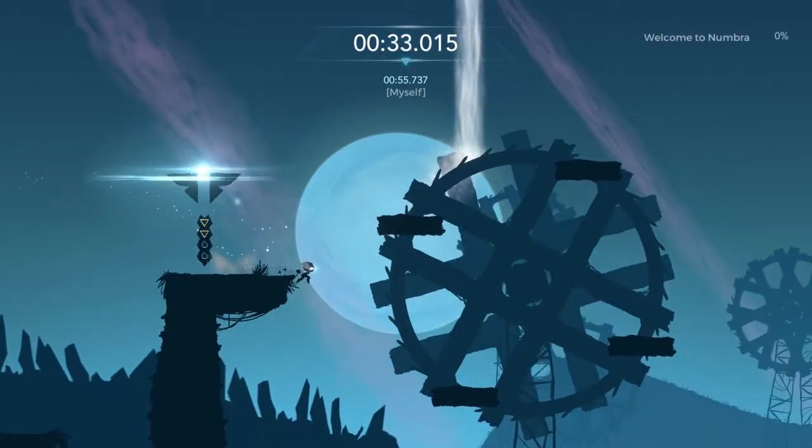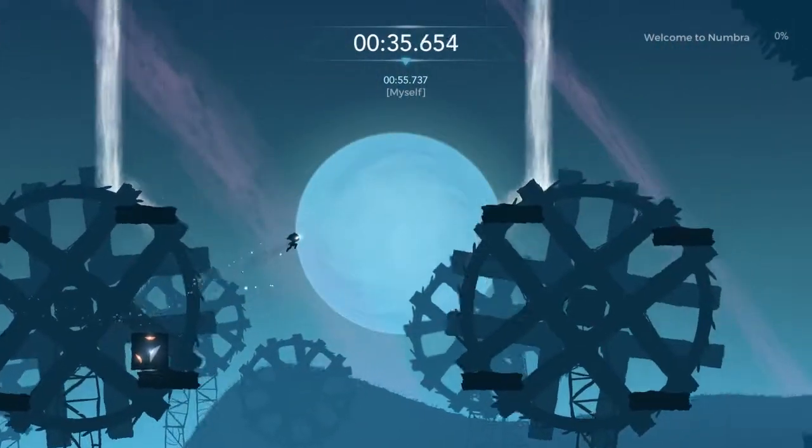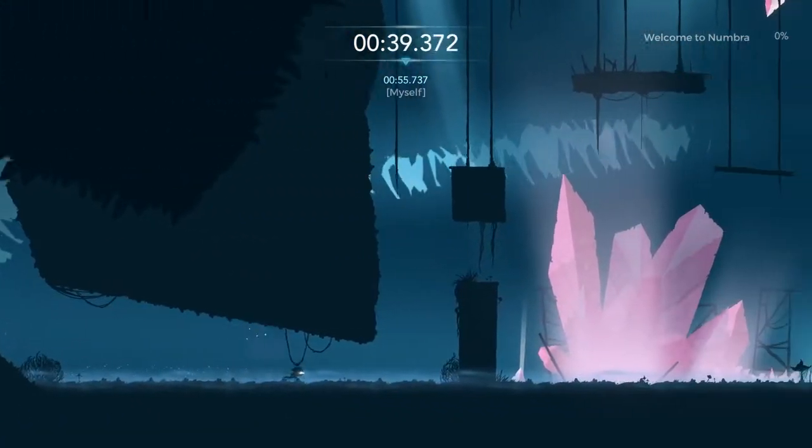Another tip here is running off of things rather than jumping off them, so you can reset your block. Make sure you time these jumps — right here I jump at the perfect place so that I land at the bottom of this hill and I'm not touching the ground at all.